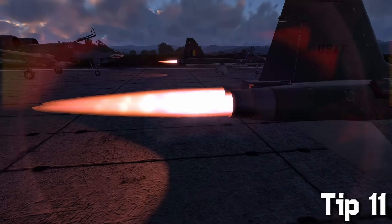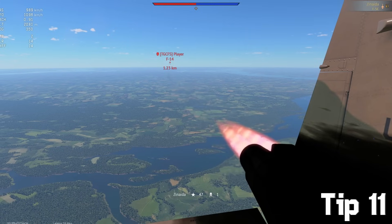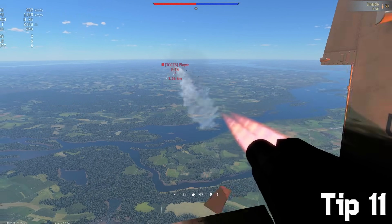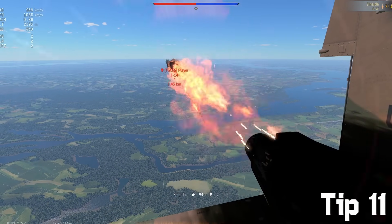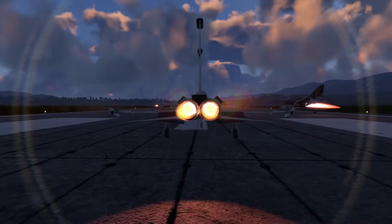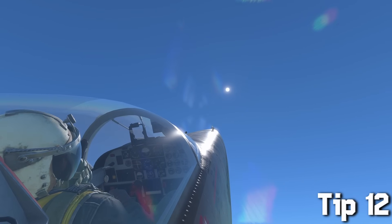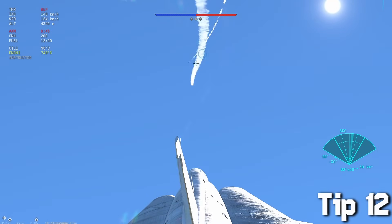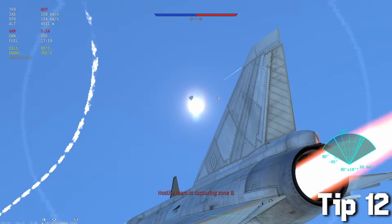When an enemy rocket is coming your way, not only do you have to shoot out flares but also turn off the afterburner — because if not, the enemy rocket might ignore those flares and still go for that juicy heat source. Basically, if it's hot it locks onto it. The sun is also hot, and if you ran out of flares it could definitely save you from getting locked by a missile, except if it's a radar missile — then it's a GG.